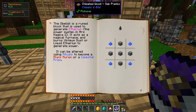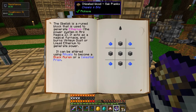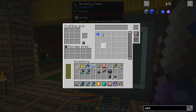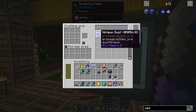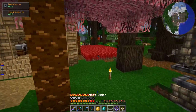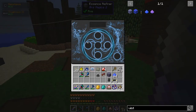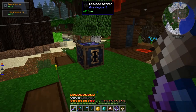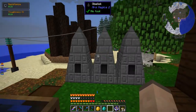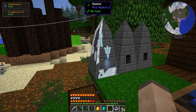So it says that for fuel it uses ventium dust or liquid ethereum. I think I have tons of ventium — actually, not as much as I thought. Yeah, it's fine. This thing's interface seems to look okay, so maybe it doesn't require a multi-block structure. Let's just place the obelisks around and see if it works. It looks too easy, doesn't it? Well, I'll be damned — it works.